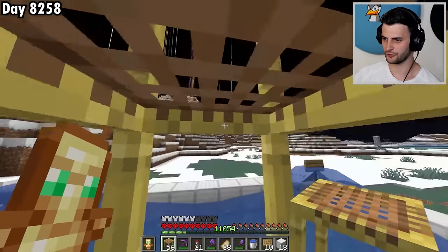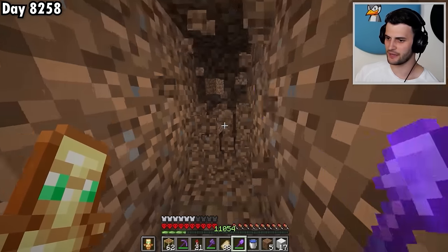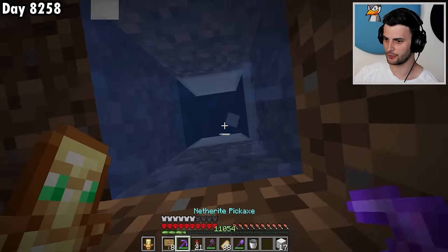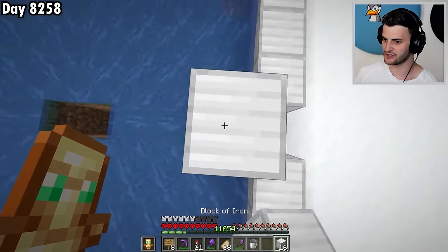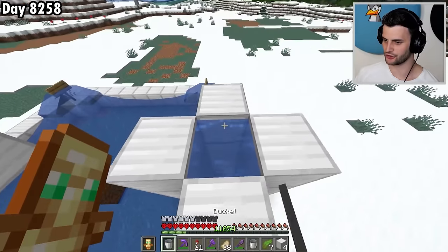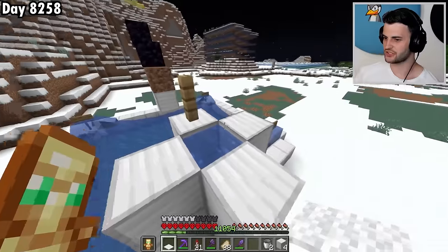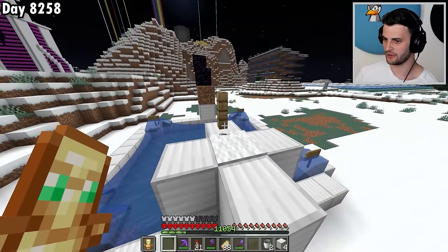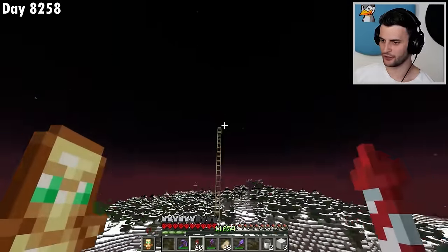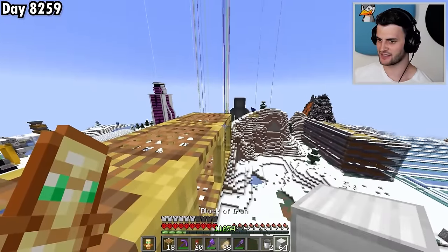Now we're going to start using scaffolding to add some obsidian and some dirt. Next, I'm going to dig the collection system — it is very, very simple. This water will push the items along here, and then we're going to dig up a little bit so we can swim up. We'll extend this up quite a bit, then add some kelp all the way up. Did you know you can place carpet on top of water? Now I'm going to place a load of scaffolding and fly to the top.